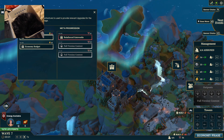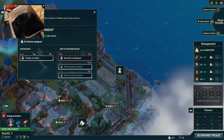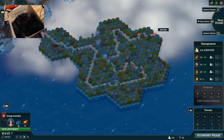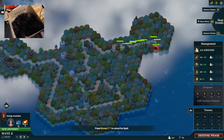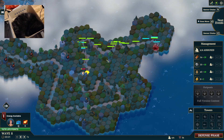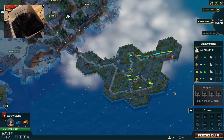Economy budget — all building upgrades become cheaper. Oh, that's what that symbol is: gold. That makes sense. Let's do this. That's all I can do — now we sit back and watch.